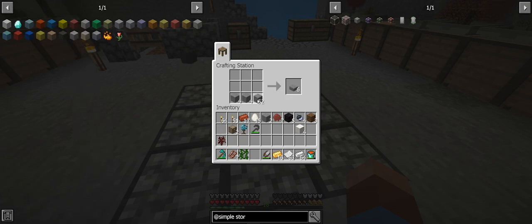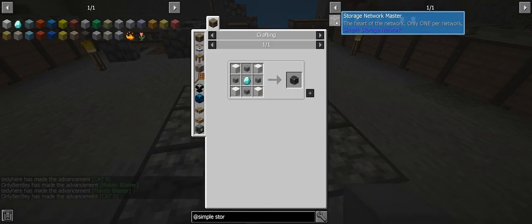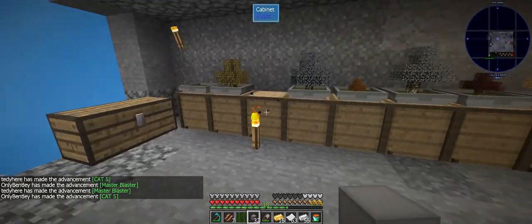We do have Applied Energistics and yes, the channels are turned off - that is a configuration of the pack intended to be turned off. If you want to turn them on, you can figure out how to do that in the configs. I'm making one of these bad boys though - Master Blaster!